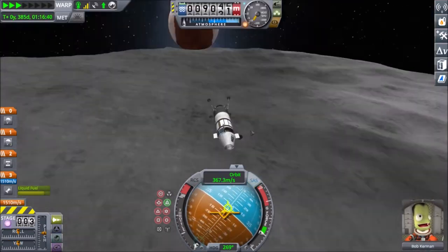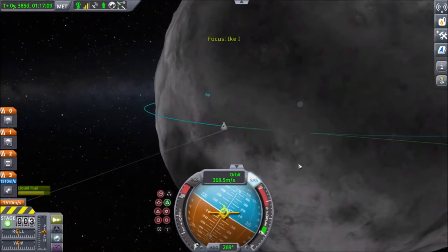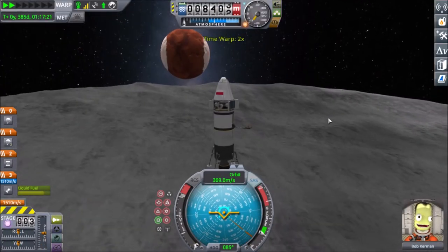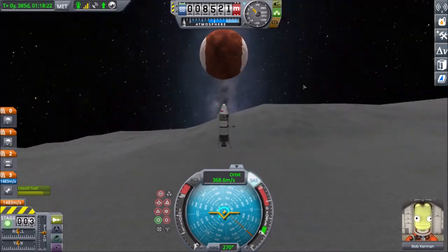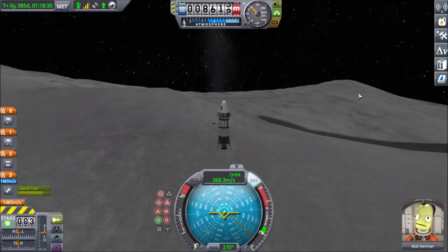The moons of Mars are Phobos and Deimos. Both of these moons are very small — asteroids basically — and their surface area is comparable to that of Luxembourg. So, Ike is much bigger than these.